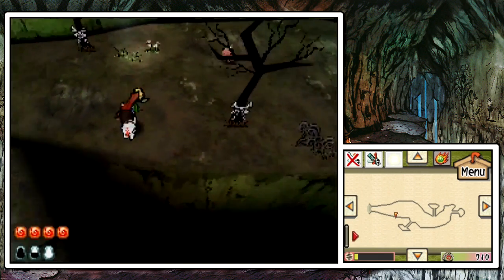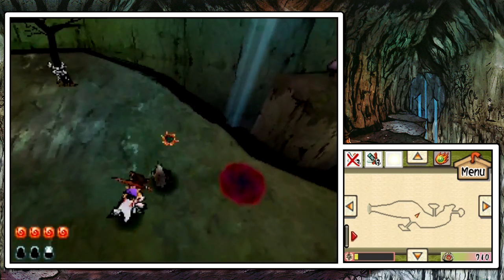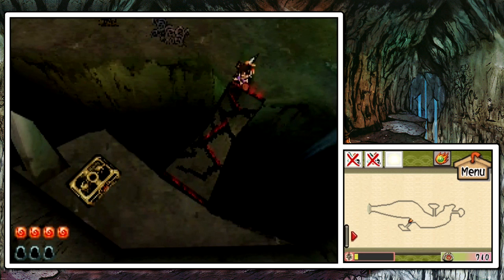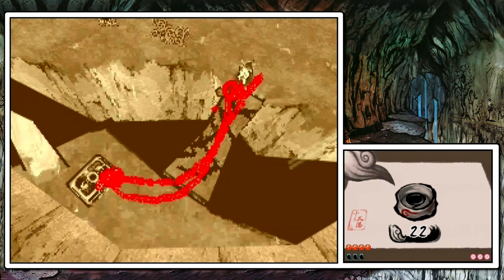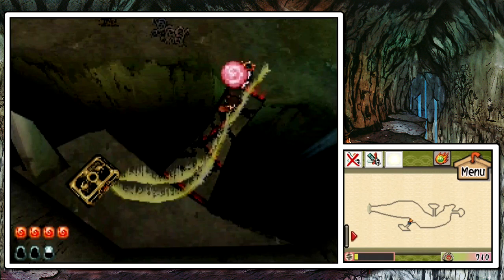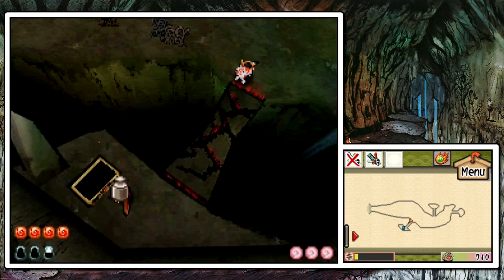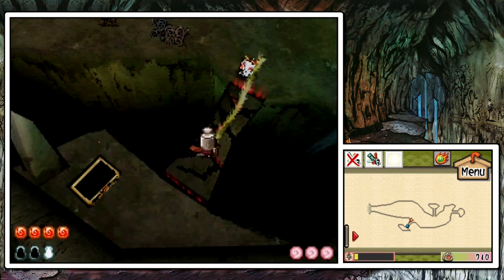This area is unique to Okamiden — it's kind of another area of Hana Valley that you didn't know existed your first time around. Right off the bat we got a chest right here that Kuni can collect for us. A lot of people are probably suggesting: why don't you just draw a path to the chest and back to yourself so you don't have to draw twice? Thing is, even though the comments have been saying that, that doesn't exactly work — because Kuni does not turn around. After getting the item, it cancels the effects of the brush.